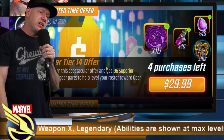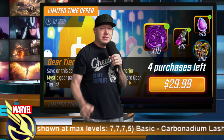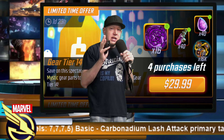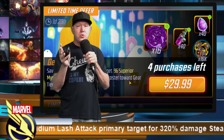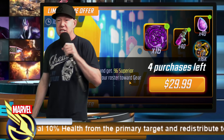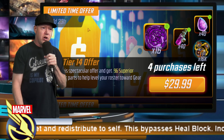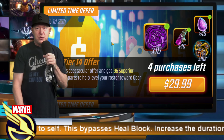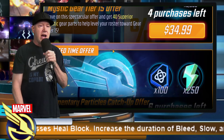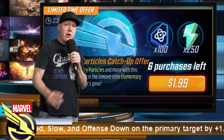Next is a tier 14 gear offer. Keep in mind there are going to be some modest increases to the war store and gold supply store — reduced costs for tier 13s and 14s and higher amounts — and that should go live with the patch on Wednesday. This tier gear offer was trash one way or another, and the next one is also trash.